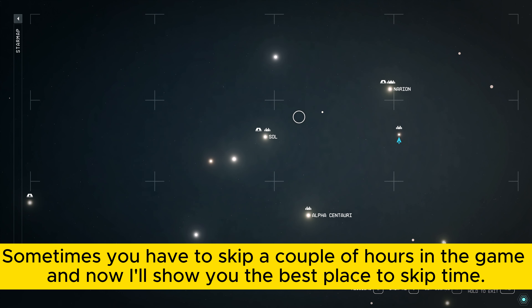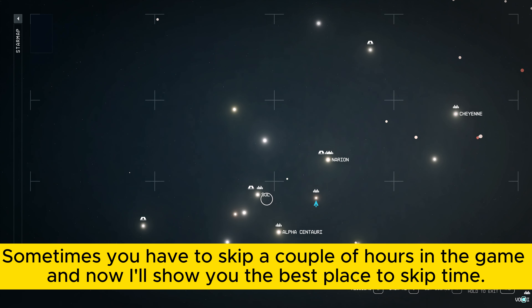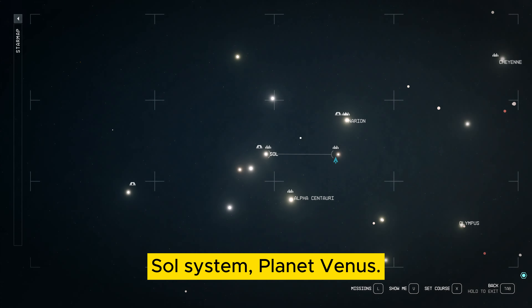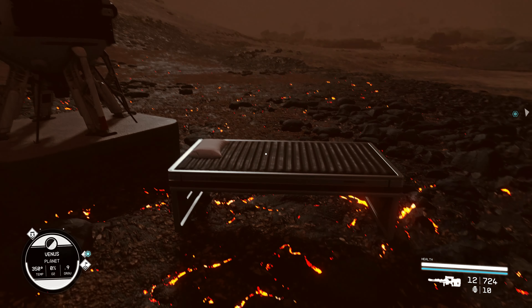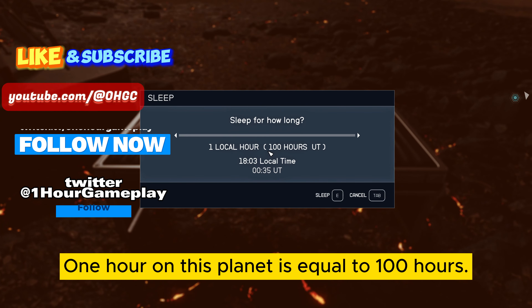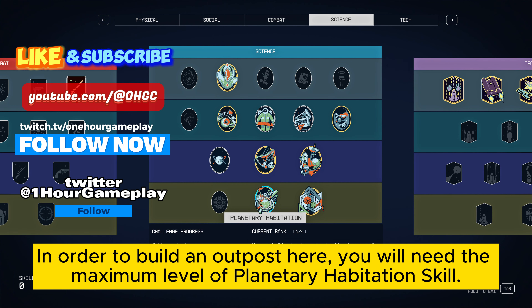Sometimes you have to skip a couple of hours in the game. Now I'll show you the best place to skip time: Sol System, planet Venus. One hour on this planet is equal to 100 hours.